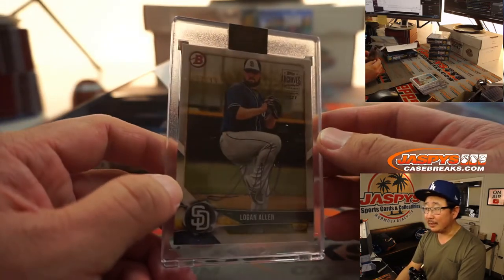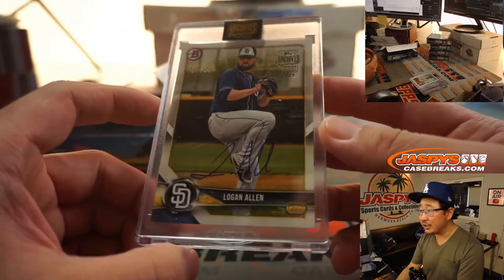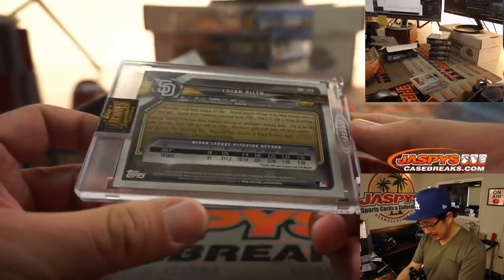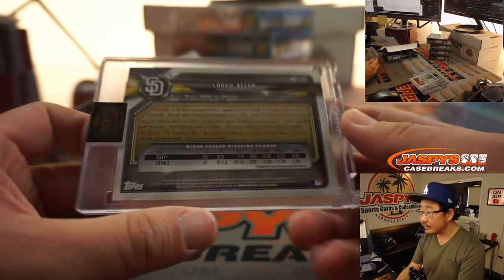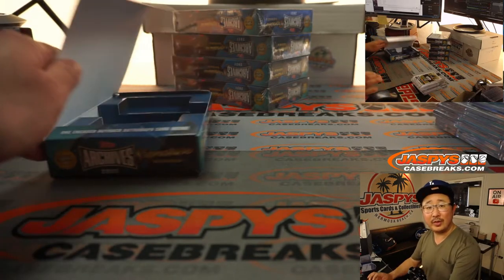Logan Allen — 52 out of 99, Padres edition of Logan Allen. Isn't Logan Allen an Indian now? It's okay, it's a random player break. That'll be for Joe Foster with the Logan Allen.